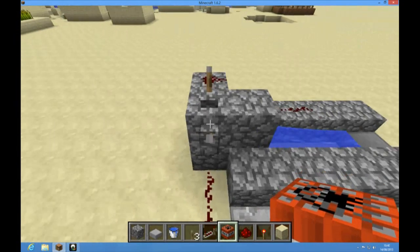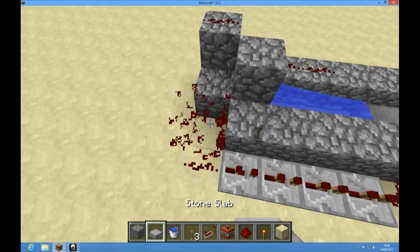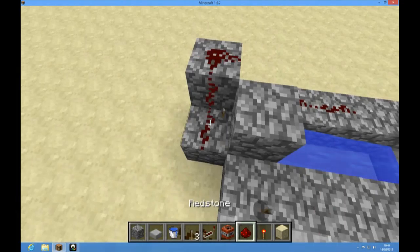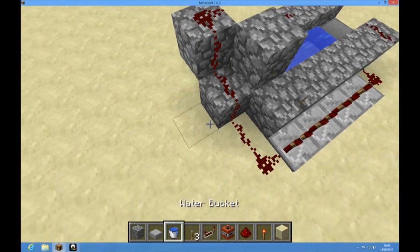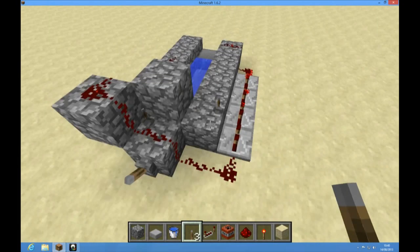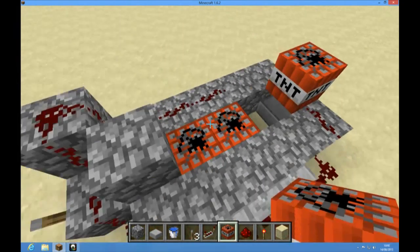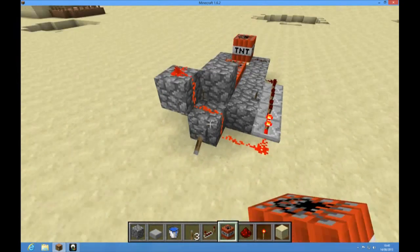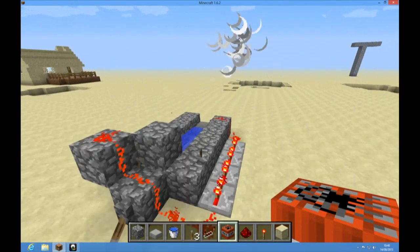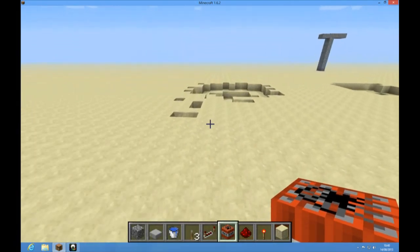Now to make the less manual one, you just take out this — I always do this wrong. Take out that, put that in there, then just reload your TNT and click the lever. I guess this one you can't really go wrong. That kind of failed, really — that didn't work very well.